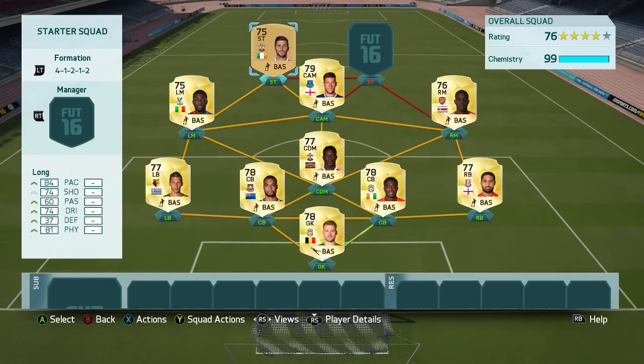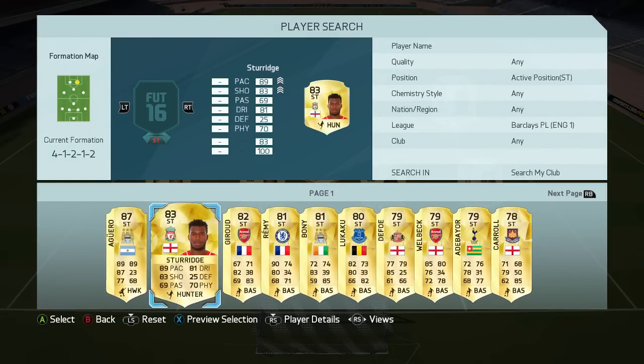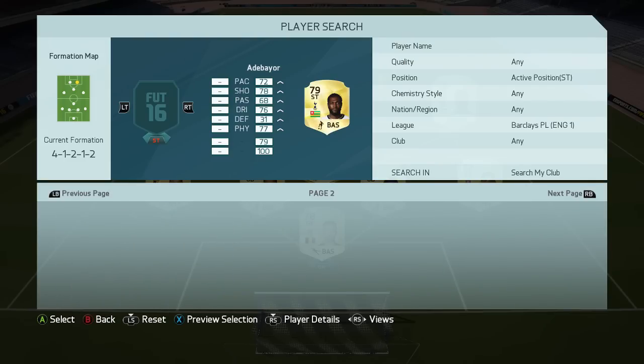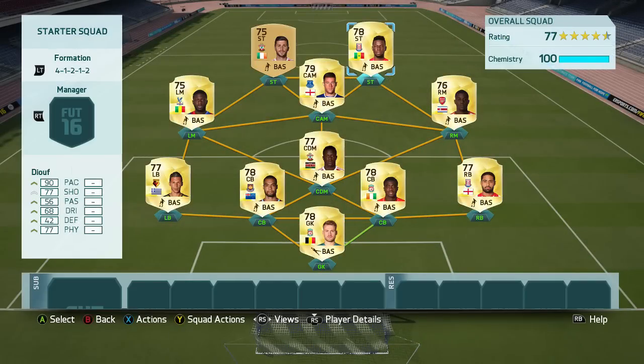To complete the squad, the second striker is Juvet from Stoke — a 79-rated striker with 90 pace, 77 shooting, and 77 physical. He has 91 jumping and 88 heading, so if you bomb it down the wings and cross the ball into the box, Juvet is almost guaranteed to win that header. 82 finishing for a 79-rated striker is a very high stat, and just like Shane Long, he has a beast rating on foot of 90.